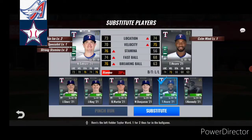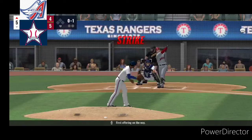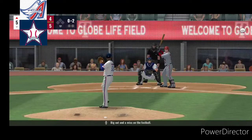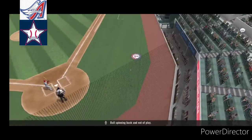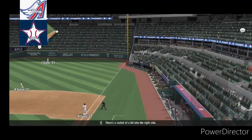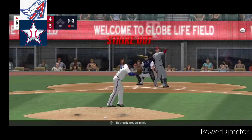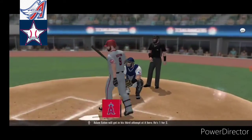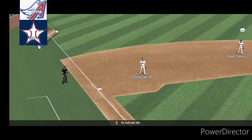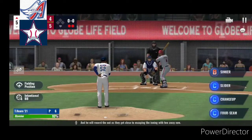Here's the left fielder Taylor Ward. One for two thus far in the ball game. First offering on the way. Tries to lay one down but misses for strike one. 0 and 1. Big cut and a miss on the fastball. Ball spinning back and out of play. From the belt, the pitch. There's a rocket of a hit into the right side. No play. Strikeout. Adam Eaton will get in his third attempt. He's one for two. Fly ball in the left, and he will record the out. They get close to escaping the inning with two away now.